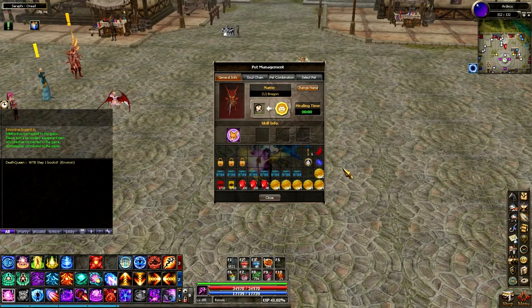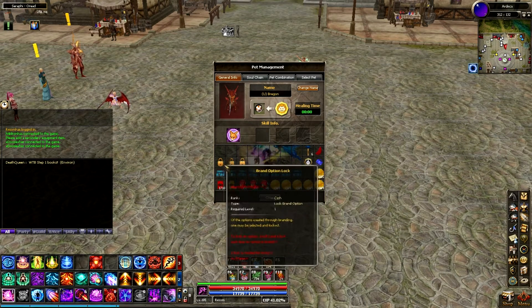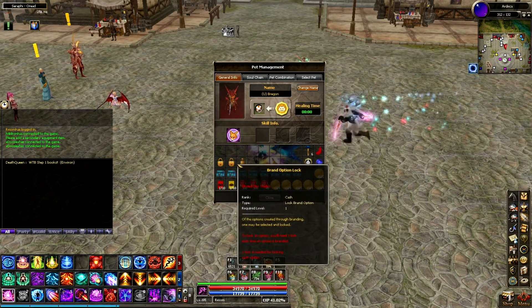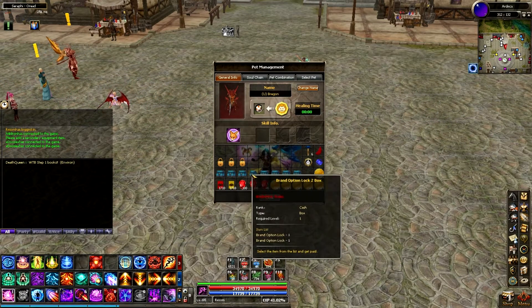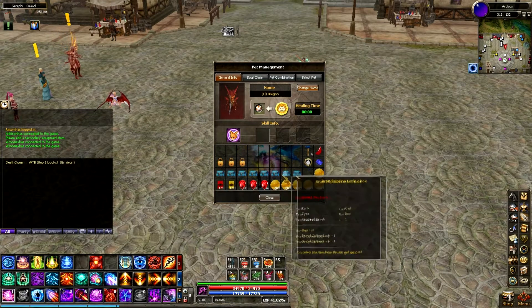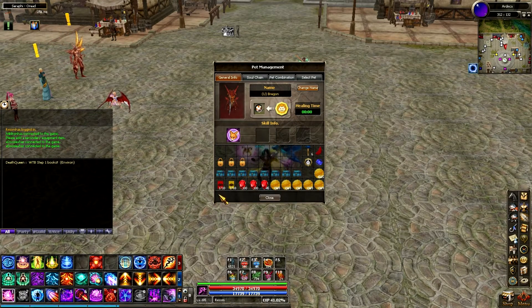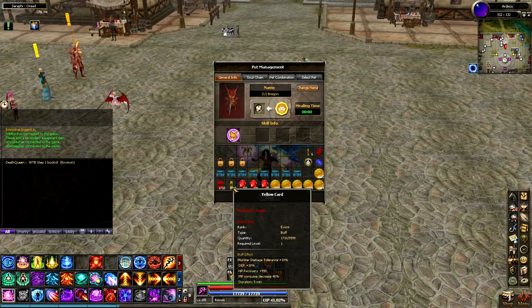You can ignore a couple items here — I'm just storing them. These 3 brand option locks were from doing the basketball dungeon quest, so those don't count. But what I did get is 8 brand lock boxes.